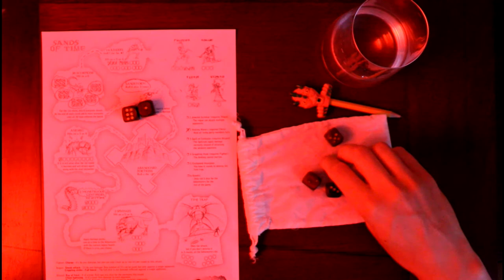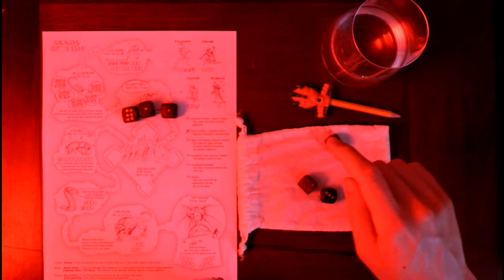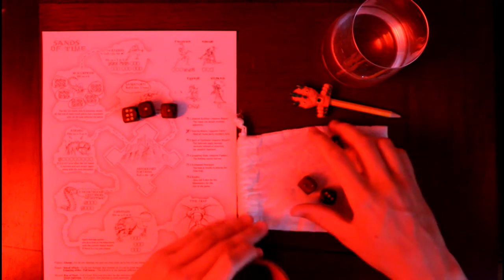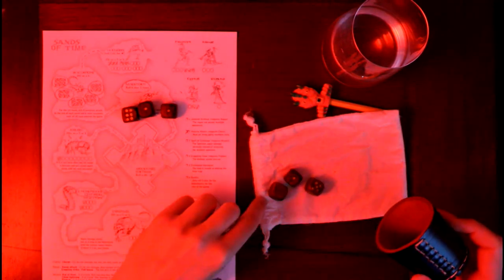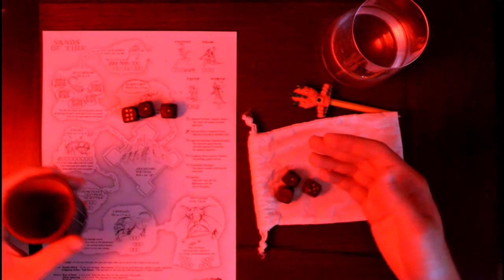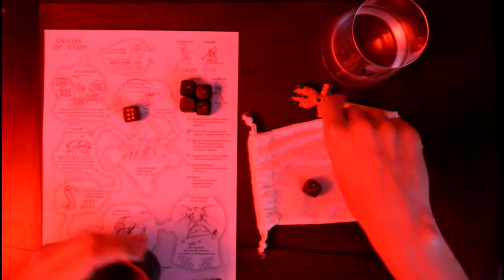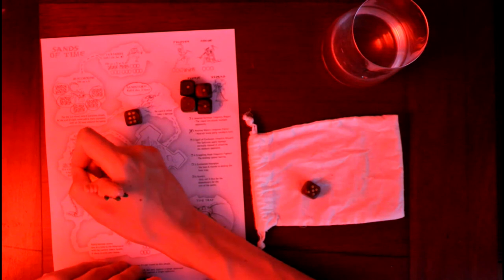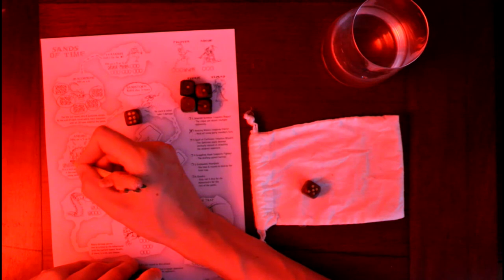I rolled one — I can use that. I'll just go for broke. Two ones more. It says any number of ones can be used but only against a single opponent — that's fine. I'll use these four ones to attack the Ankhag — four points here. And this one here, I'll attack one of the centipedes.